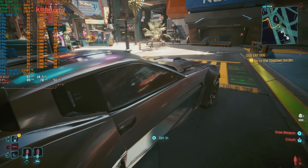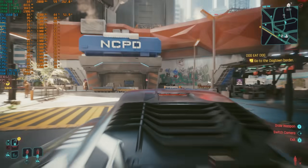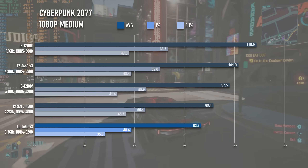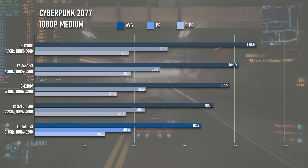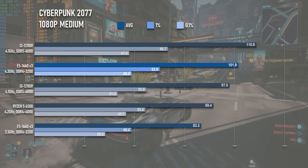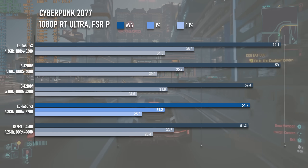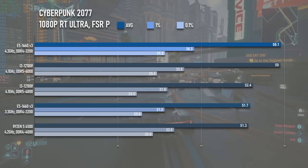Overclocking the Xeon actually saves the Cyberpunk experience, at least in standard rendering. Without it, the 1660 V3 can manage 83 fps overall, but there are substantial dips in heavier parts of the city and the 1% lows are just 48 fps. Cranking up the clocks brings the average to about 100 fps, and the lows are now just above 60. With RT Ultra mode things improve, but not by enough to make a major difference, as the average climbs from 51 to 59.